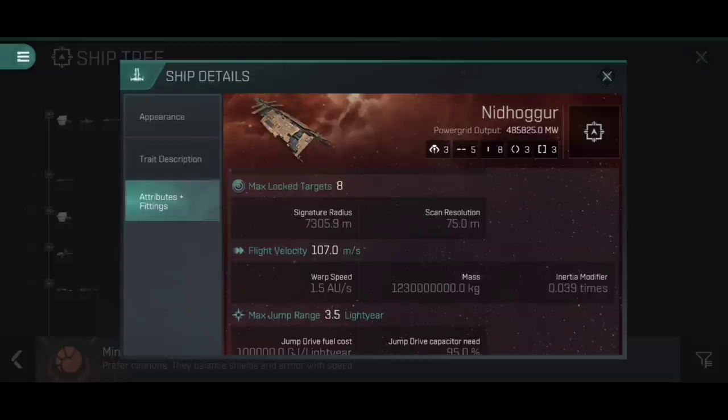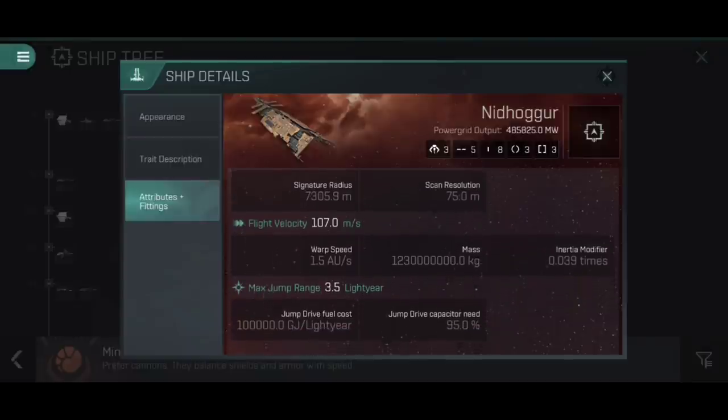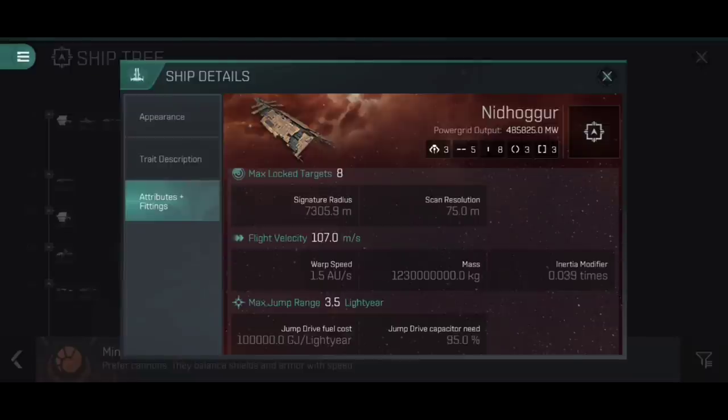Here you can see the Nidhoggur, which is the smallest of the four carriers in regards to its signature radius, at 7,305.9 meters. The scan resolution lies to you a little bit — a 75mm scan resolution looks atrocious, but all of the carriers have a special activatable mode that will stop them warping but give them a 500% increase to scan resolution, which actually pushes this up well over 500mm, making it ridiculously quick to lock on if you want it to. We do have a very slow flight velocity of 107 meters per second — again, this is the fastest of the four carriers — with a warp speed of 1.5 AU per second. An incredibly high mass and low inertia modifier means this is a surprisingly clunky, slow-to-align ship, which is what you'd expect.